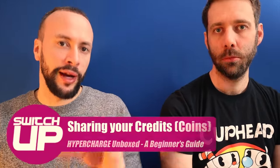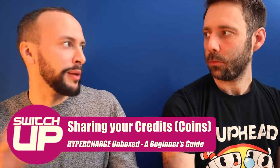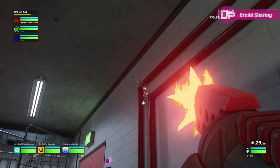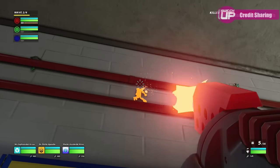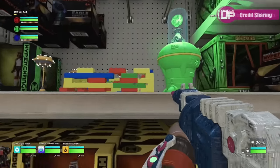When you get a bit more into the game, you can actually share the credits you've got with other players. If each of you has a specific role, or someone is going to be defending an area that requires building lots of things, share some of the credits with them — don't be stingy. You can go on a scout and get your coins, then hand them over to a friend who's going to build the base back up. So send the guy who can't shoot off to get cash!